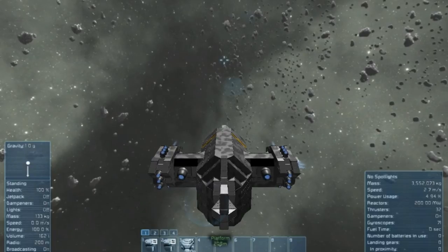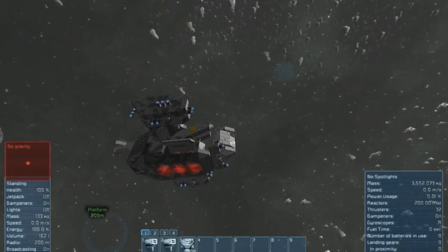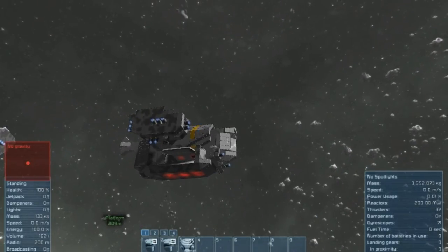And you can actually shut off the gravity, which helps in some spots. The doors are actually really easy to close — they close and open, like so.